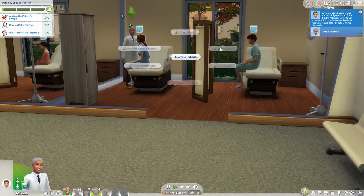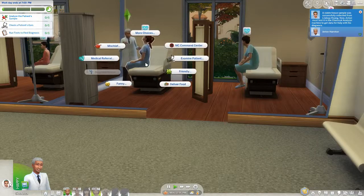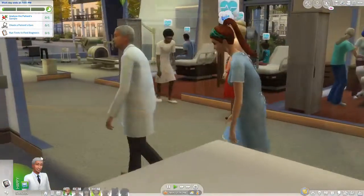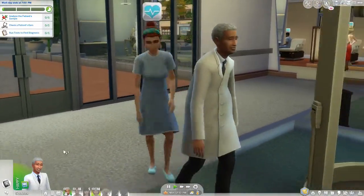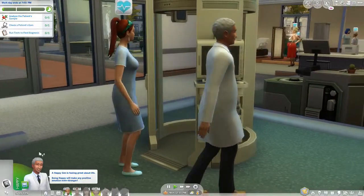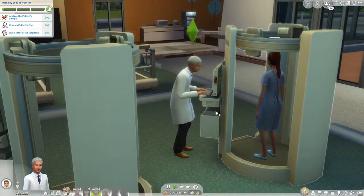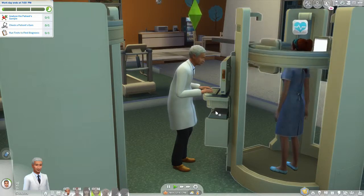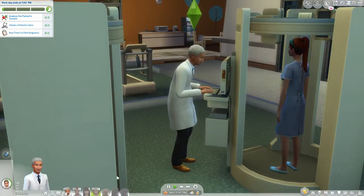You'd think as Chief of Staff he wouldn't check patients' ears himself, but there we go. He runs tests. And as you can see with the elders, they have that kind of stooped walk, kind of broad across the middle — age has caught up with them. They've got age lines and everything. I kind of like how the elders look.